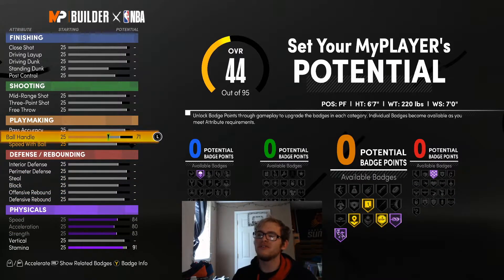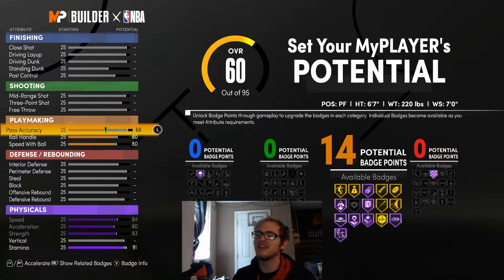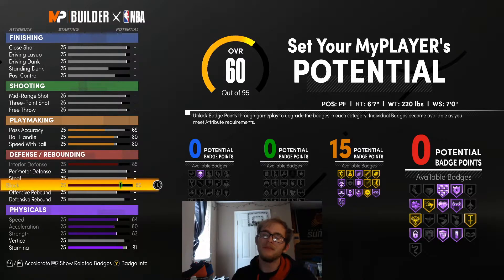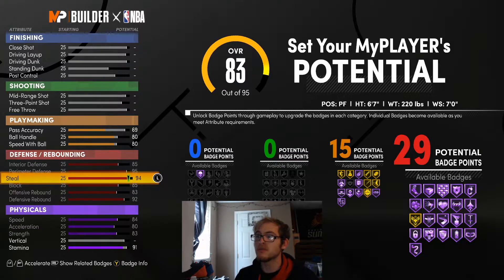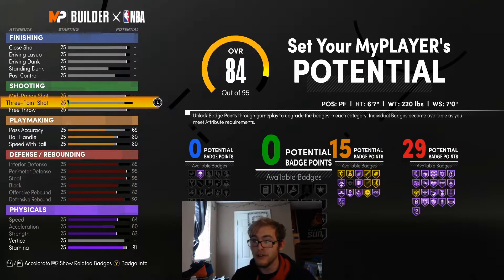For ball handle, you have a choice here too — you can bring this up to 86 to get pro dribbles. I was thinking about it and figured why not, even though it's not like Rodman could dribble. If you can get pro dribbles on a build, why wouldn't you? But we obviously want to really focus on our defensive badges — the most we're going to be able to get looks like 29.